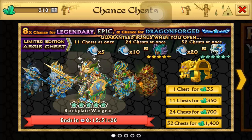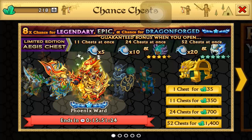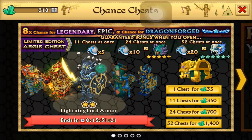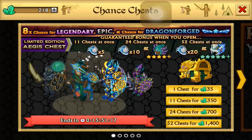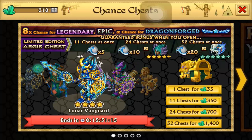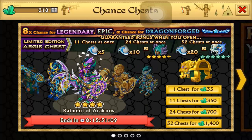I just decided to use them on these chance chests. It's an eight times chance for legendary, epic, and a chance for dragonforged. I decided to use them for a video for you guys, so we're going to be able to open up six with a little bit left over, and then I'll probably just save the rest.